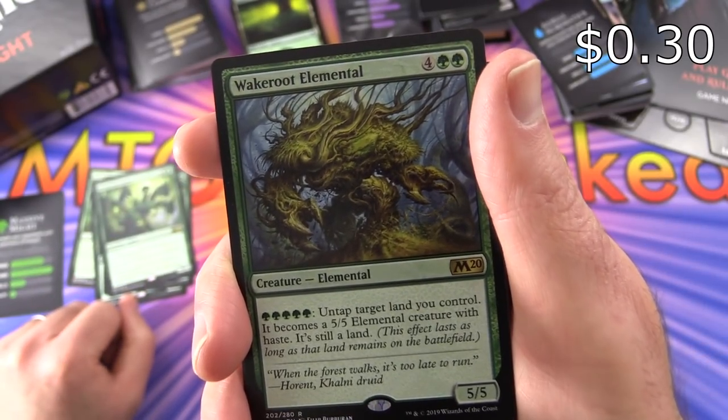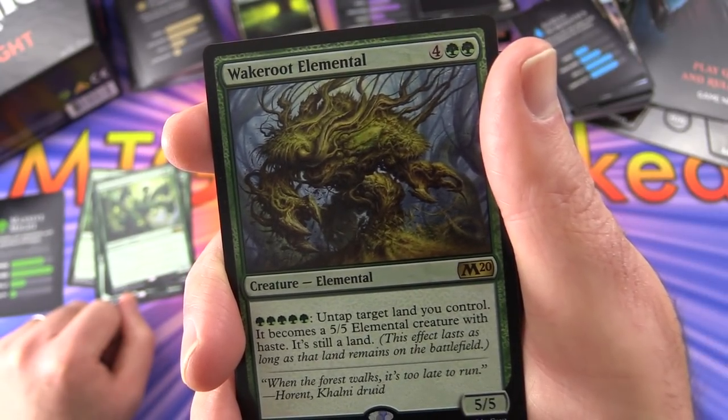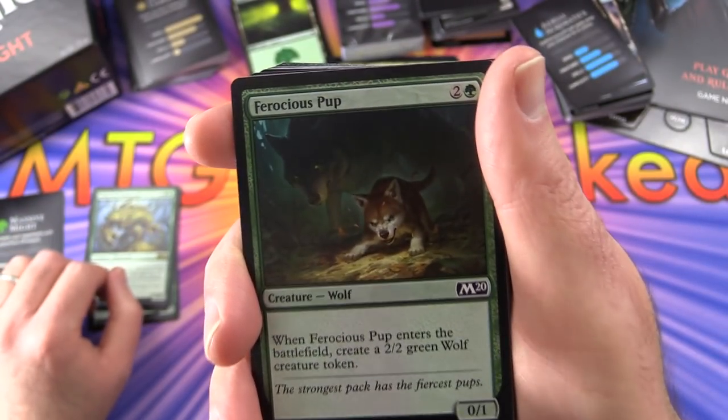Wakeroot Elemental - another rare. For 5 green, untap target land you control and it becomes a 5/5 elemental creature with haste - it's still a land. That's a fun thing, turning lands into creatures.